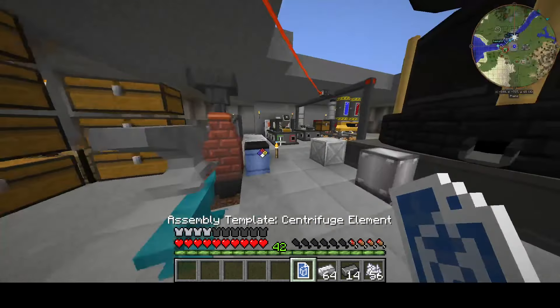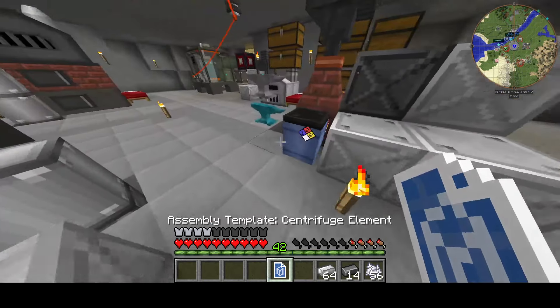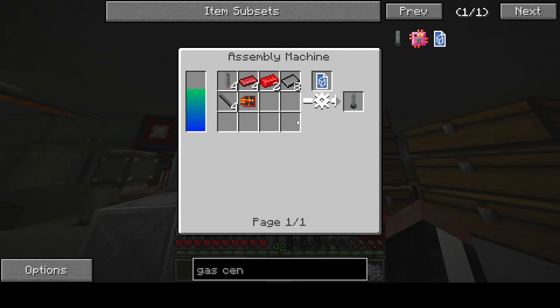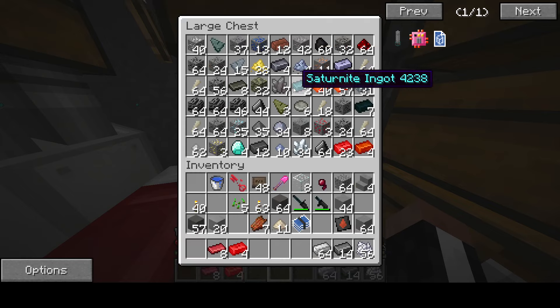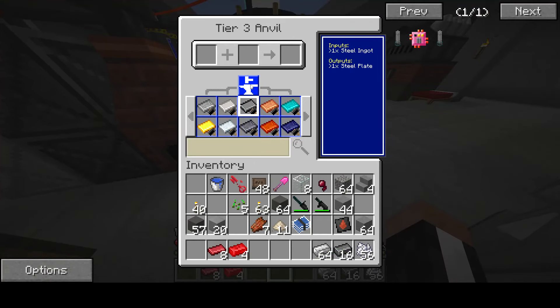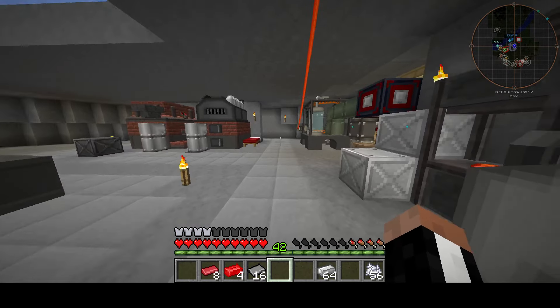We need to make these centrifuge elements first. We're going to set that up in there and just shove in everything we make — it will be pretty easy. The gas centrifuge also requires a bunch of other stuff, but thank goodness it's not a ton. Eight steel plates means 16 for us since we're making two. And tungsten wire — we've already made tungsten wire, so I'll wait on that.